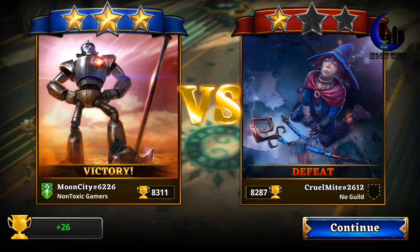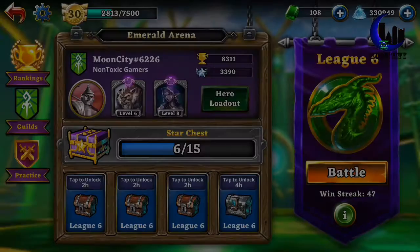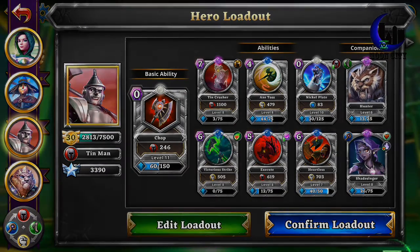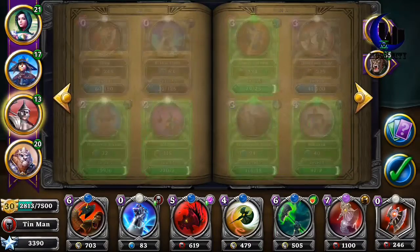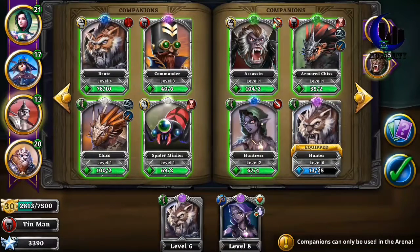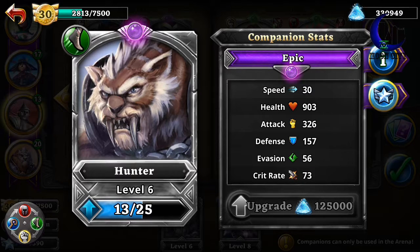Alrighty — that was kind of easy. Before I do another battle, let's go in and see my hero loadout. As you can see, those are the cards I use and the companions I use. The first companion I use is the Hunter — I pretty much only use him because he has the most health of all my companions.